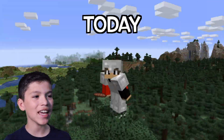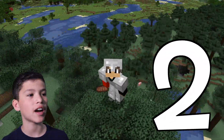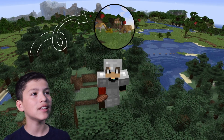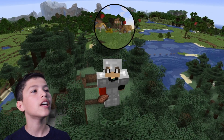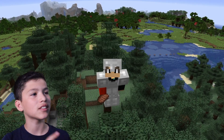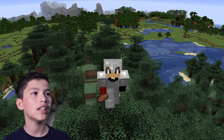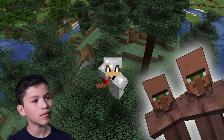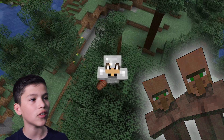Today is going to be part two of our Ice and Fire Survival series. Right behind me is a village — you can see it right there. There's a little mountain and that's where we're going to be traveling. Today we're going to be trying to bring back two villagers so we can start our own little colony of villagers.